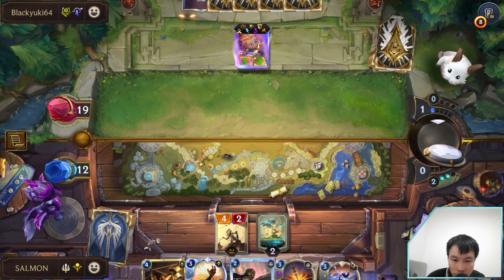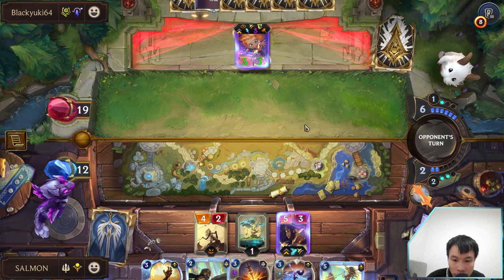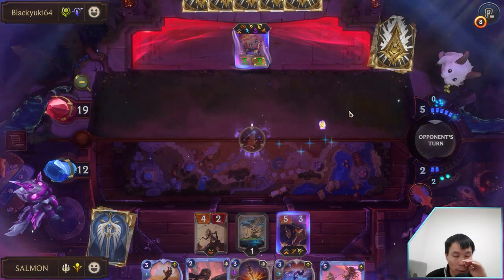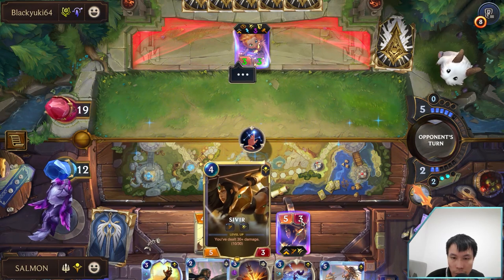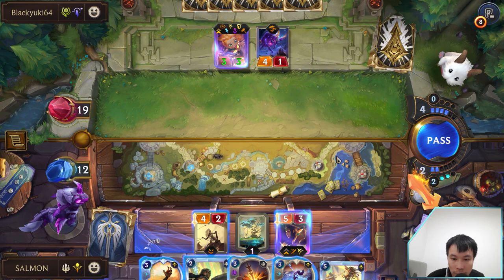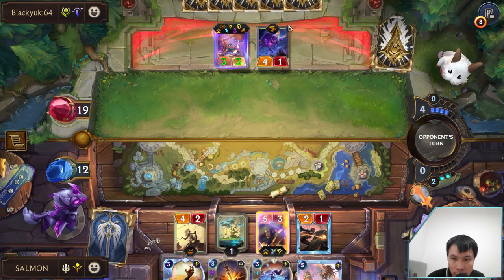This card is showing up after I lost my Renekton. I can kill Zoe for free too. Even though he has the card that can grow his unit into a 5-5, he still dies because... oh, never mind. It has Tough now. That scared me.